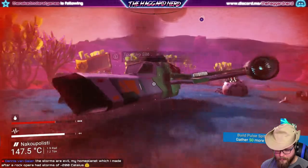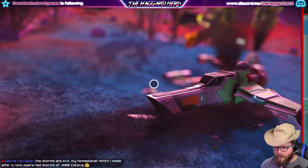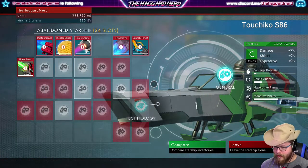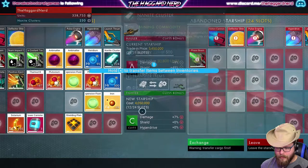Okay, let's see what we got here. If it's similar I may go ahead and do it anyway. This ship has 24 slots, class C compared to our A-rated class A hauler.